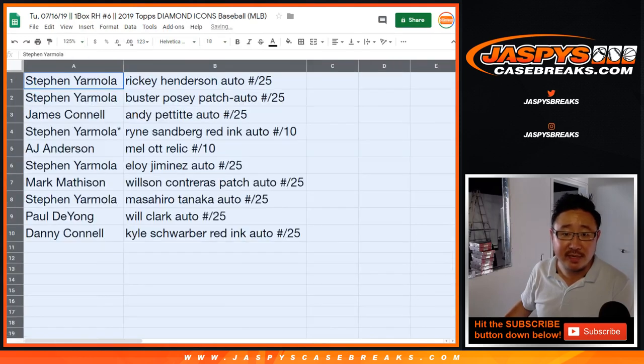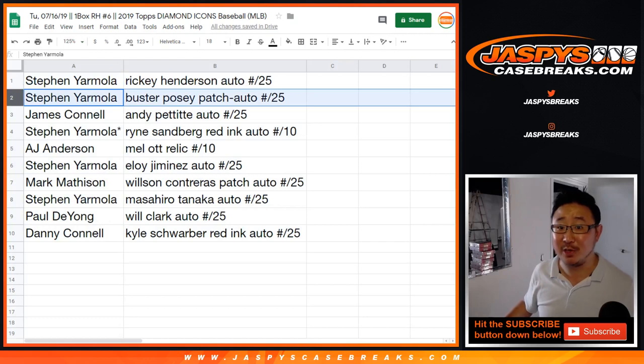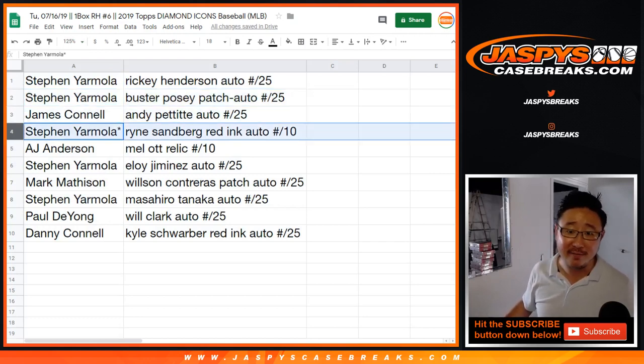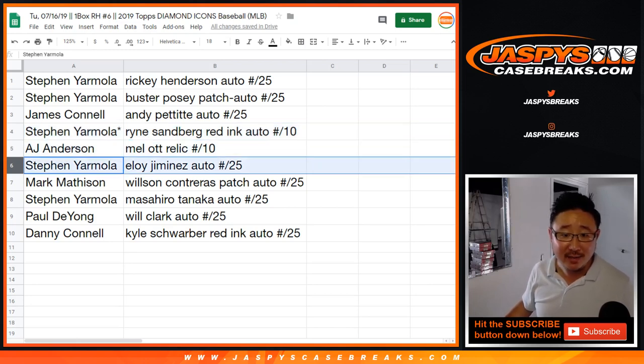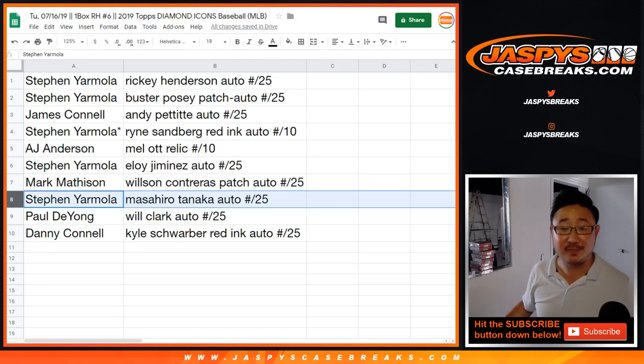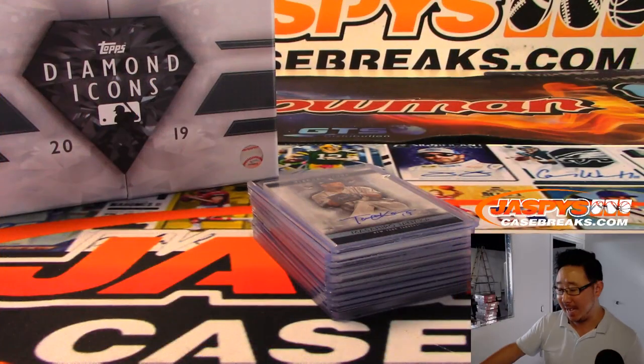Alright, so Steven with the Rickey Henderson auto to 25. You also have the Buster Posey patch auto to 25. James, the Andy Pettit autographed to 25. Steven last spot mojo — Ryan Sandberg red ink auto to 10. AJ Anderson, Mel Ott relic to 10. Steven, you got the Eloy Jimenez autograph. Mark with the Wilson Contreras patch auto to 25. Steven, you got the Masahiro Tanaka. Paul with the Will Clark. And Danny with the Kyle Schwarber red ink auto to 25.